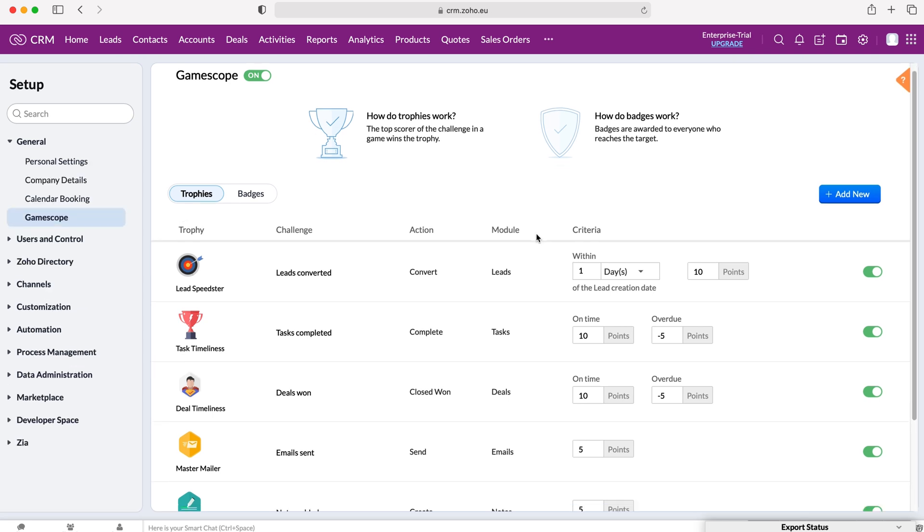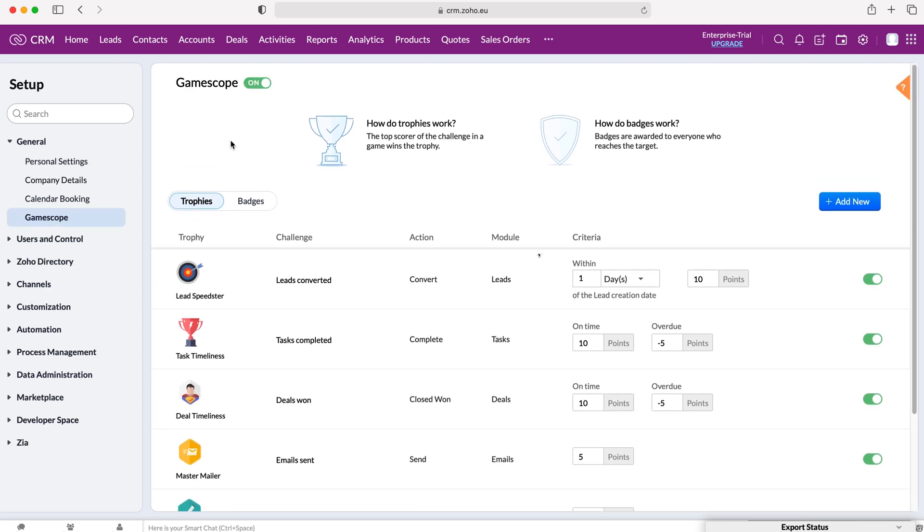Press GameScope and as you can see we have trophies and we have badges. Trophies are essentially awarded to the top scorer of a challenge — the winner gets the trophy — whereas badges are awarded to everyone who reaches the target. You don't have to have GameScope on if you don't want to and you can turn it off just by pressing that button up here, but I recommend having it on.